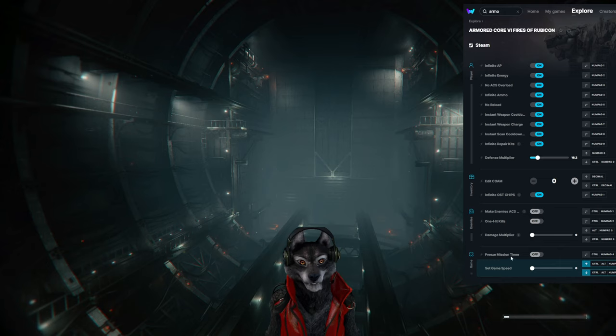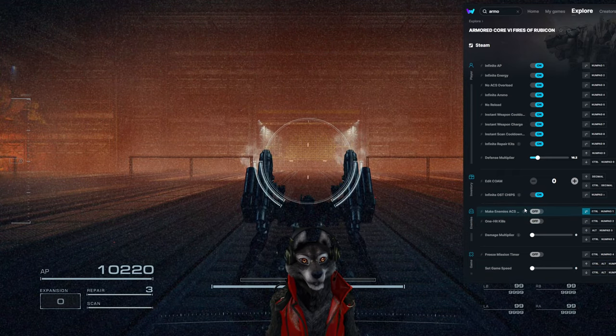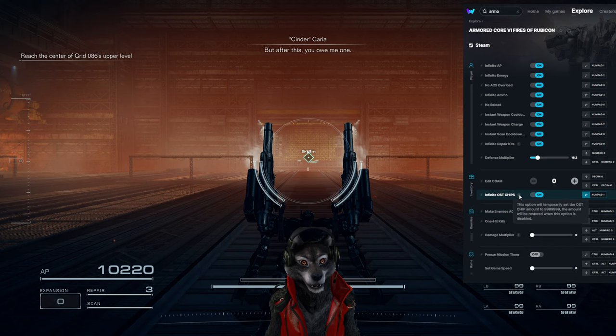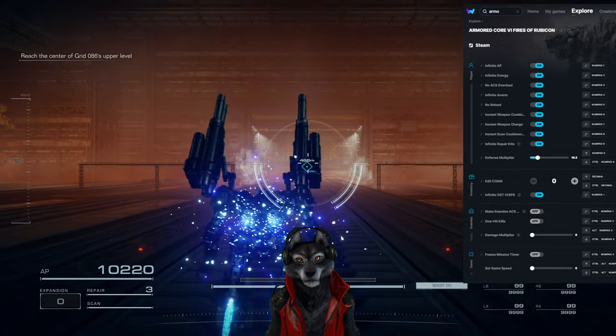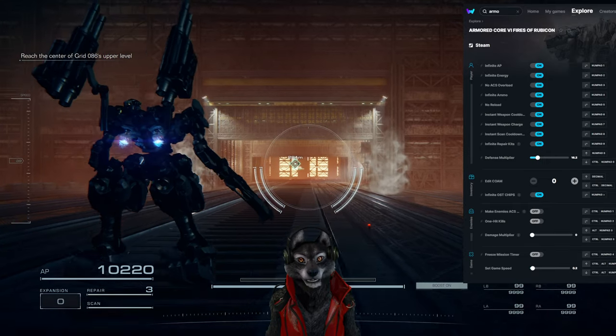Damage multiplier, one hit kills: Control Alt NumPad. Control NumPad 2. We could make them stagger all the time too. Super slow or super fast.